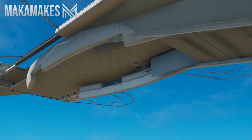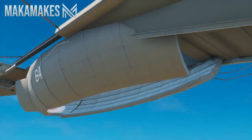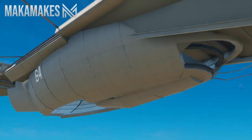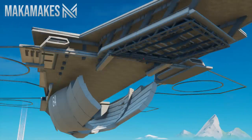Next up was the belly of the carrier. To build this area I slowly rotated the prop I was using inward to achieve the rounded structure. I also made sure to include the control room windows at the front part of the underside. It was then time to tie the whole underside of the ship together by building the back of it.